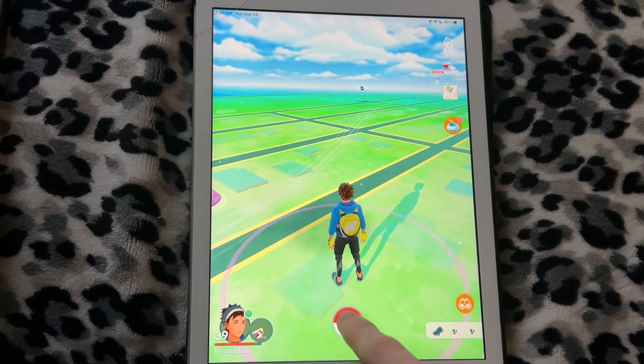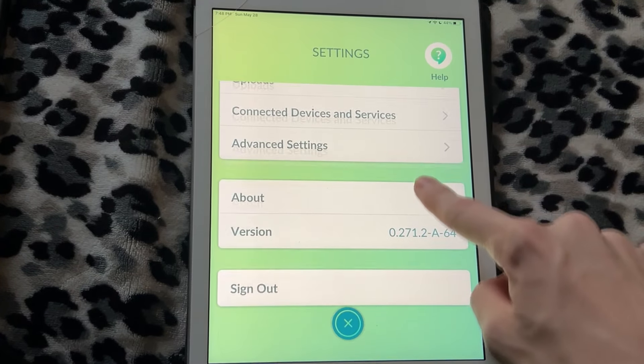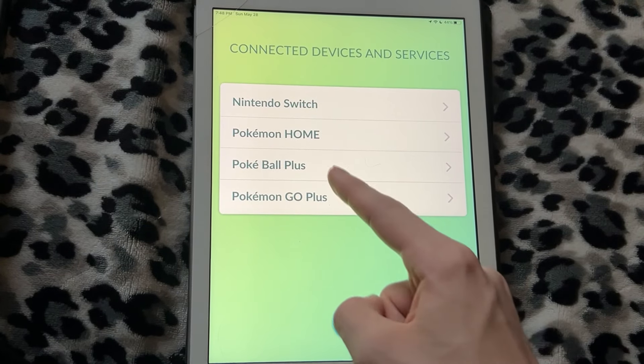The first thing you're going to want to do is tap on the Pokeball, then go up to Settings, and scroll all the way down to Connected Devices and Services, and you'll see Pokemon Home right there.